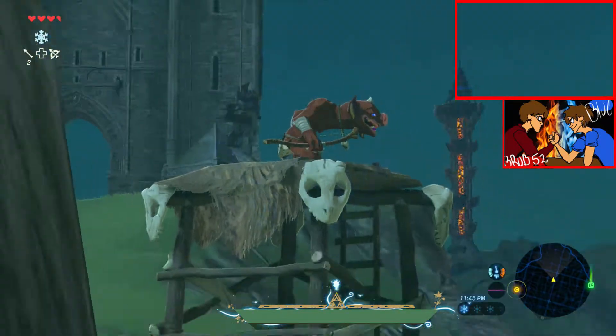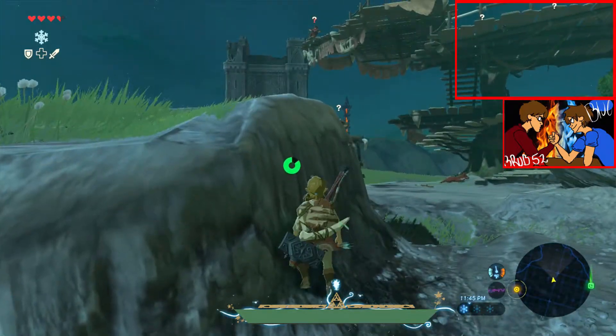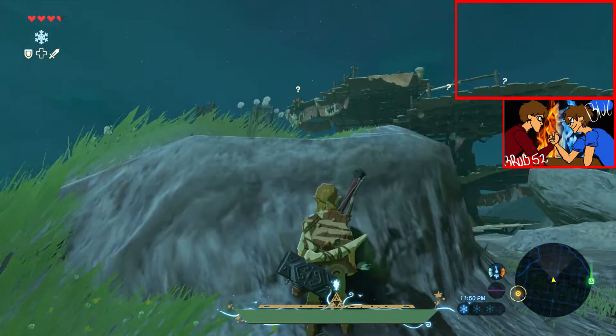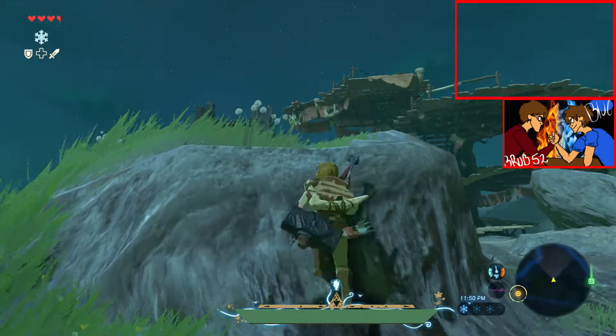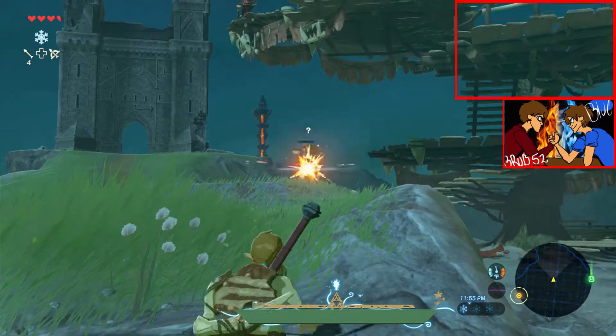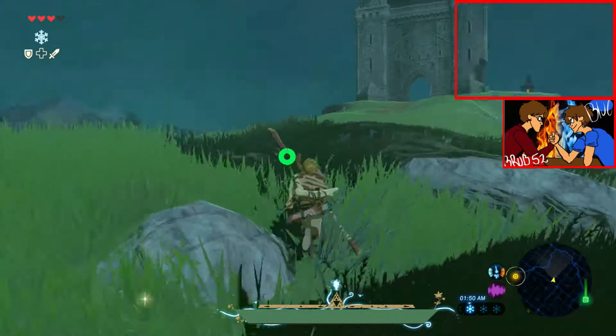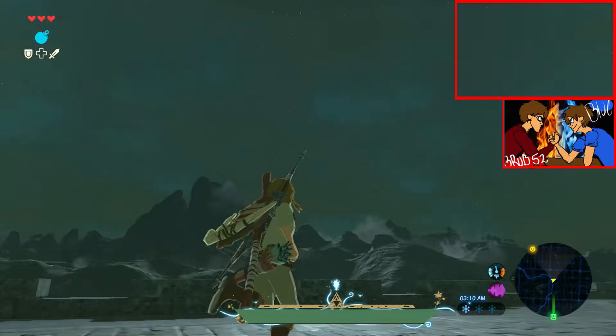What's up, YouTube? This is Brug52, and welcome back to The Legend of Zelda Breath of the Wild. In the last episode, we got the Paraglider, finished all those four shrines in the Great Plateau area. Now we are in Hyrule Field and we have to seek out Impa — that yellow dot in our menu app. The channel image is up, the chroma key is up with a little boundary that I made myself.